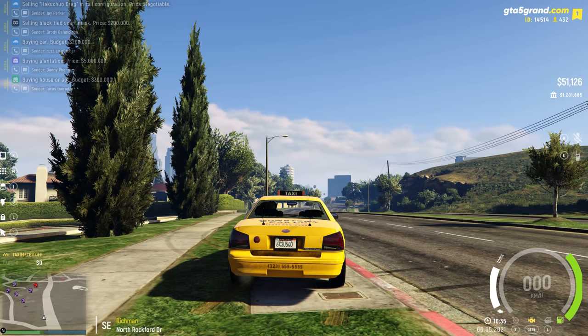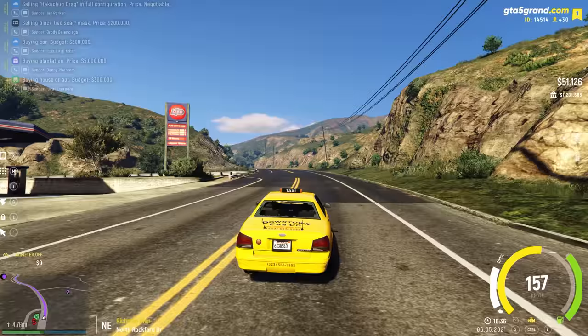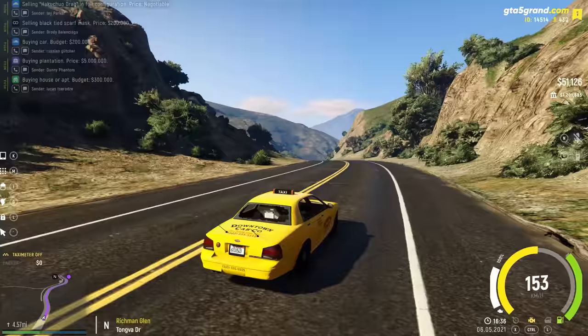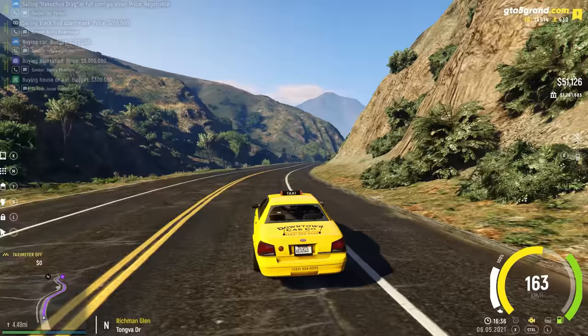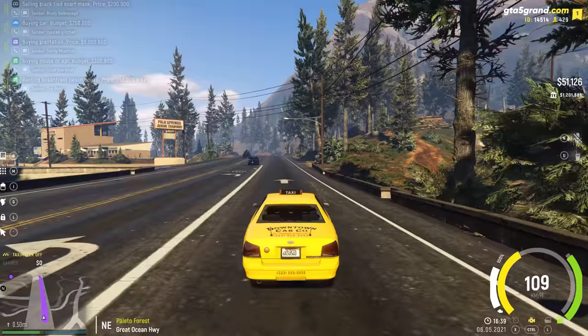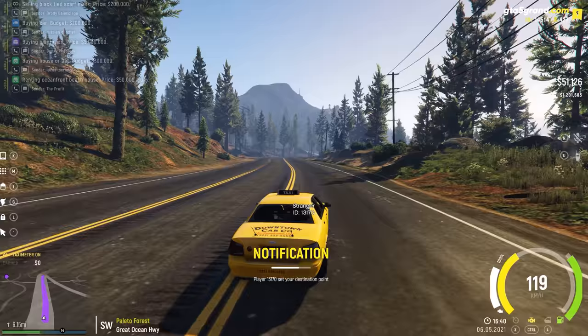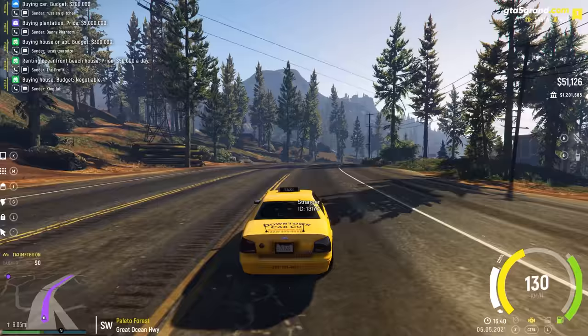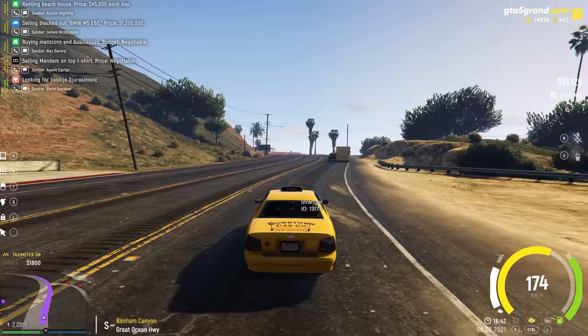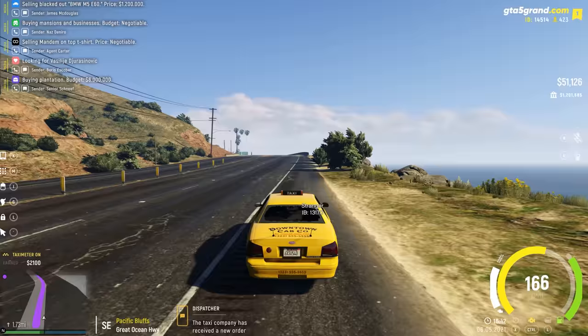An order comes in — the pickup is five miles away. The best part is you get paid per kilometer, not miles. At three hundred bucks per kilometer, a seven kilometer ride works out to around twenty-one hundred dollars, which is pretty decent. With taxi jobs you get paid by the hour, not instantly. I navigate through some crazy traffic and pick up the passenger, then drive six miles back into the city. The taxi meter in the bottom left shows earnings going up three hundred dollars per kilometer.